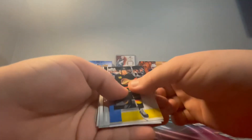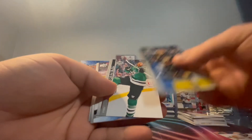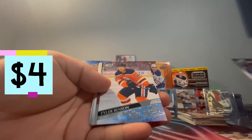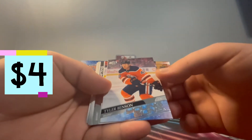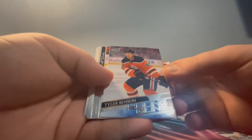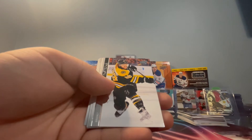Dad's third pack - Quinn Hughes, good way to start it off! Trouba and a young gun - Tyler Benson! I don't know how many we have of them, might not even have one. That's a good one to pull - that's two young guns from dad's box.